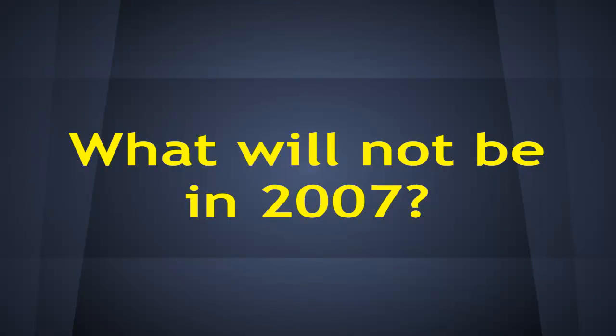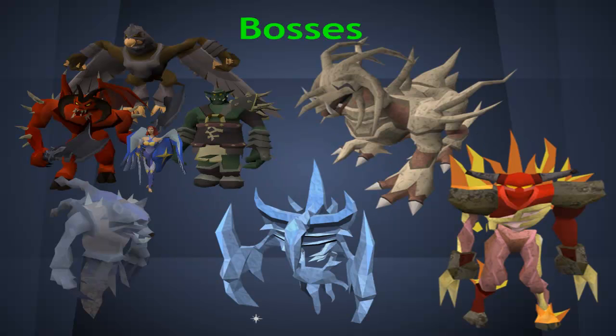So now, what will NOT be in 2007? We'll begin with what people are most interested in: the bosses. As most of you will have known, there will be no God Wars Dungeon. The 2007 build we'll be playing is from the 10th of August, and they released God Wars Dungeon on the 28th of August — so that's only 18 days later, and we just miss out. There will also not be a Corporeal Beast, so there will not be Divines. There will not be Tormented Demons, no Dragon Claws — good, no rushers. And there will be no Glacors, so none of those boots like Steadfast. And there will be no Revenants.